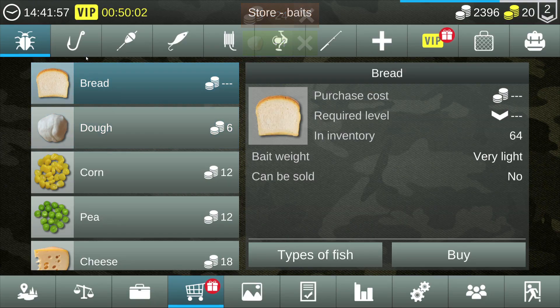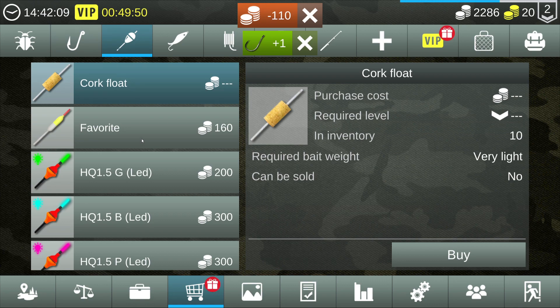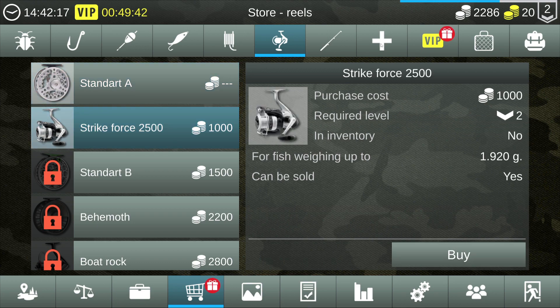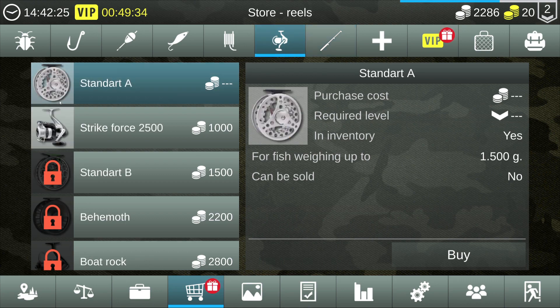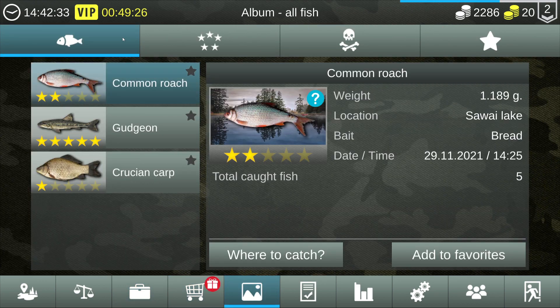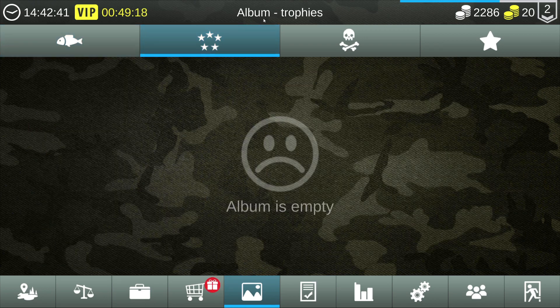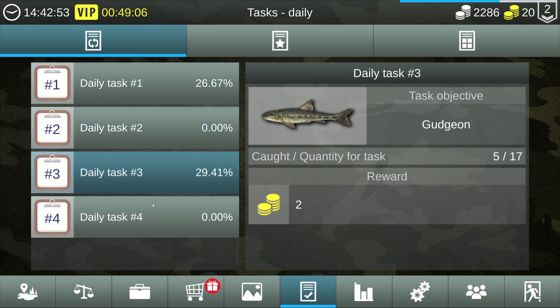We bought four dough. We'll buy a hook 1.3. I don't want to waste money on the strike force right now — I want to unlock everything first and then buy it all at once, so I don't buy a new reel and it wears out before I get the new rod. In my album I've caught common roach, gudgeon, and crucian carps. Trophies — nothing. Monsters — nothing. Favorites — nothing. Almost a trophy gudgeon — what a heartbreaker.